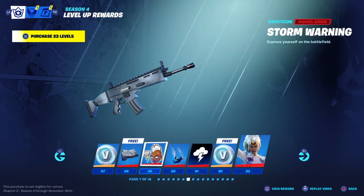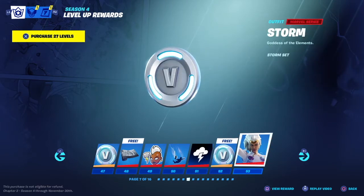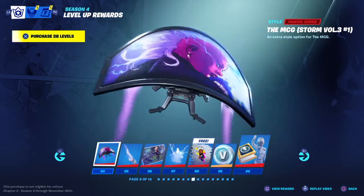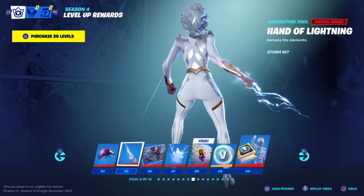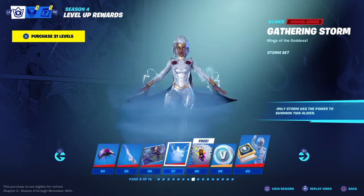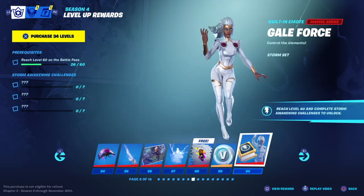Cloud Burst. Storm Warning. Storm Strike. A lightning banner. 100 V-Bucks. Storm herself, Goddess of Elements Ice. The MCG Storm Volume 3 #1. Hand of — oh that is sick, might use some of Storm's skin actually. Storm Flight. Gathering Storm. Whoa — Punk Ororo, very interesting. 100 V-Bucks. Gale Force.